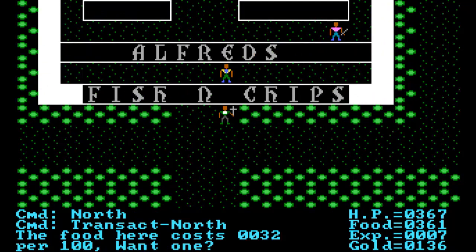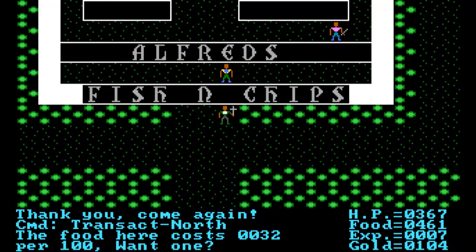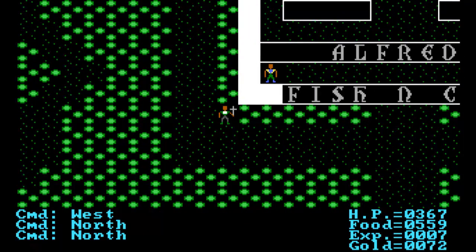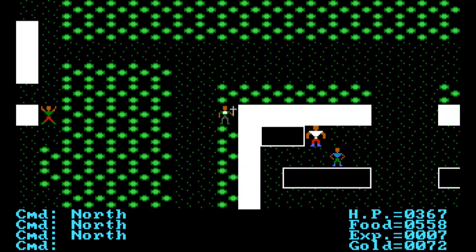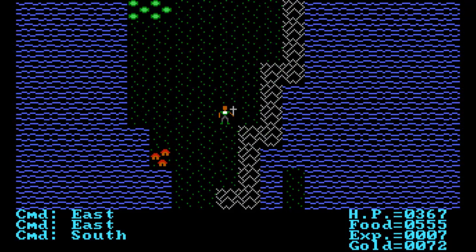He's also got ladder down and ladder up spells. I wonder how much the surface spell is — 84 gold. I'm going to buy five surface spells to get me straight out of a dungeon or tower. Now there should be a food shop here — Alfred's fish and chips. 32 gold for a hundred food sounds like a pretty good deal. I'm going to buy some more as well — 560 food total. I've only got 72 gold left but I have quite a lot of food now.